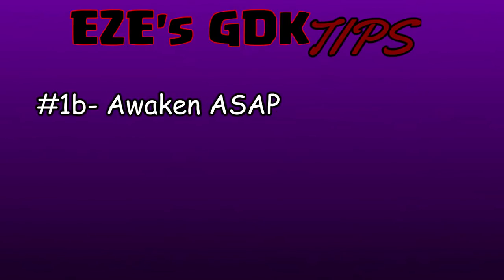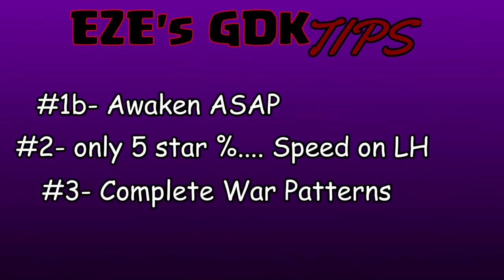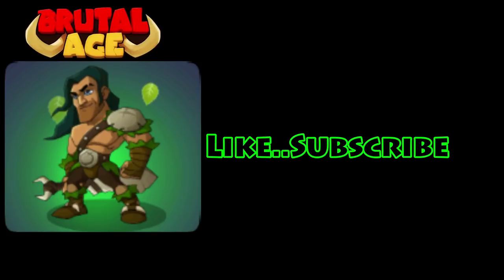Some tips: Number one — upgrade Old Bald Smitty as soon as you can to level 11, that's when you get the Green Demon Killer. Also try to awaken them as fast as possible. Number two — only use five-star war patterns and only use percentage, don't use the pluses, especially on the hands and helmet. On the left hand you can use speed — that's the only plus I would suggest. Number three — use complete war patterns, don't mix and match, because they have big bonuses when you use the full four-pattern set. And last — build your whole team around the Green Demon Killer even before you get them. Know you're going to get them and build your whole team around them.